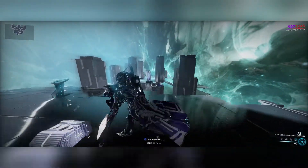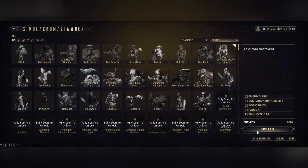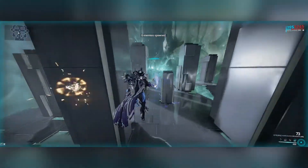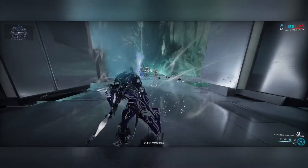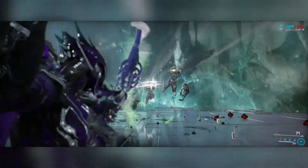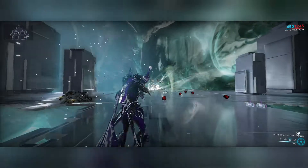Zephyr is still really, really good — one of the best frames and definitely underrated. No one really plays her, but look at this: it's literally better than Rhino's Iron Skin. Rhino's skin would break eventually, but with Turbulence I can also pull everyone out of the tornado and just nuke them all.